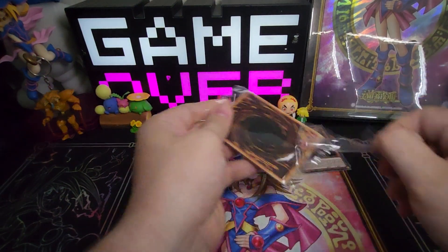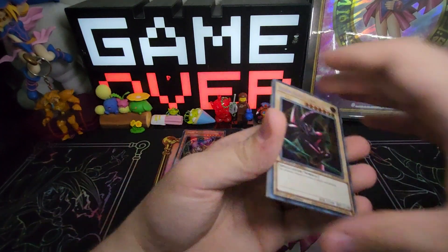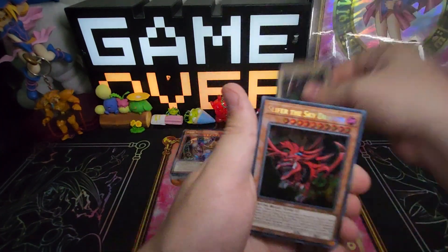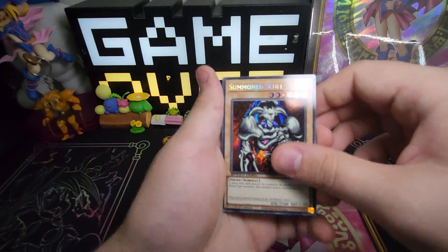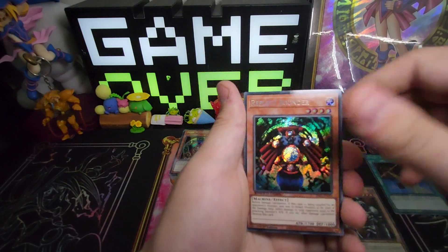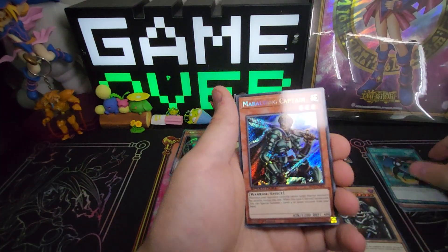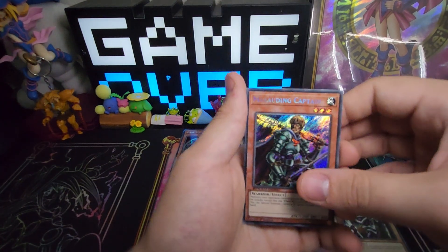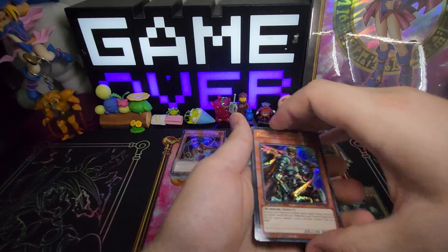Let's go through this next set of Secret Rares. Again, Arcana Dark Magician, Slifer the Sky Dragon. Summon Skull — really good. Night Beam, Reflect Bounder, Creature Swap, Marauding Captain. And what is our last Secret Rare upgrade going to be? Dark Renewal.